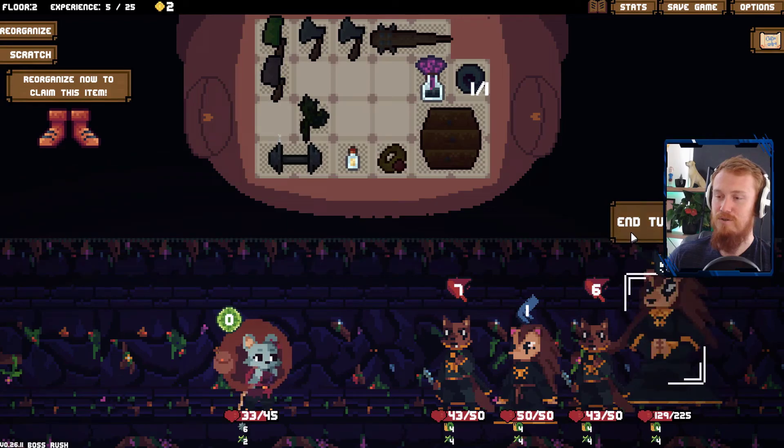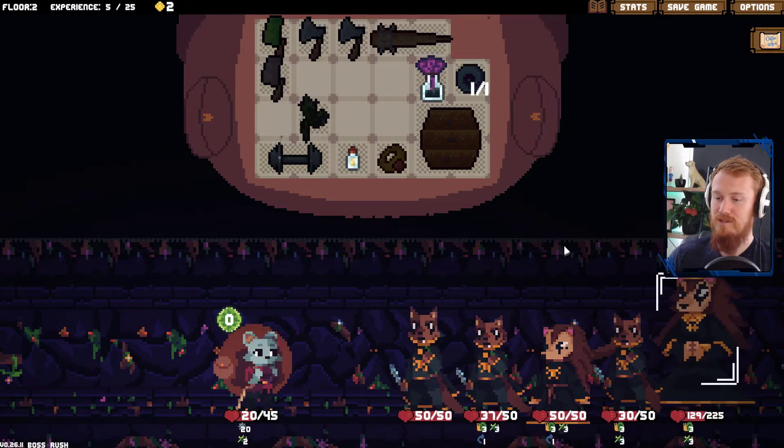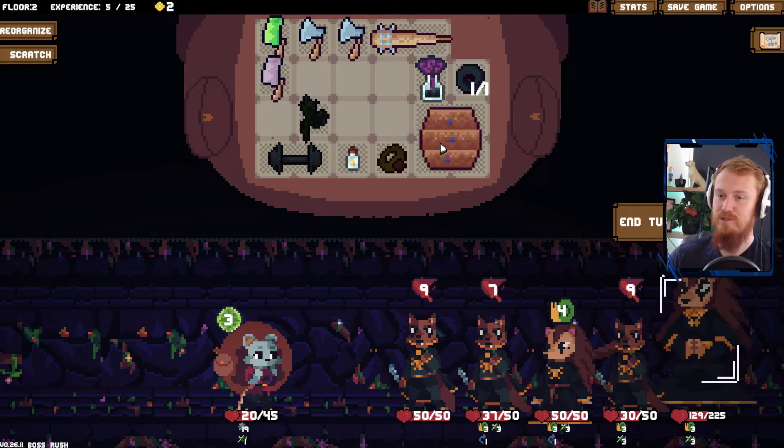Go for our king cleaver onto you. Decent couple of attacks. We do have some weakness — not the end of the world. But I'm pretty sure that we are about to die here. Nine. Eighteen. 25 damage incoming.